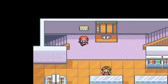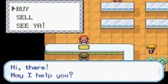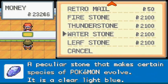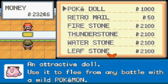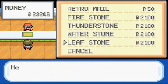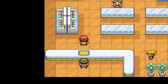In this room, you can actually buy the elemental stones you need for Pokemon such as Eevee. You can buy Fire, Thunder, Leaf, and Water Stones, all for $2,100. I'll be getting there pretty soon. Actually, there is a Pokemon I have that needs a Leaf Stone, so I'll save that for later.